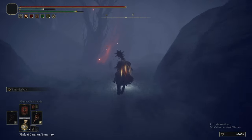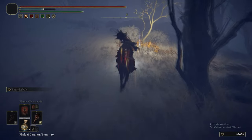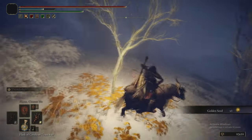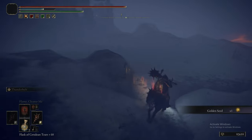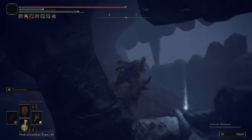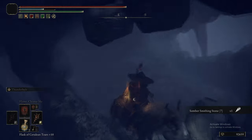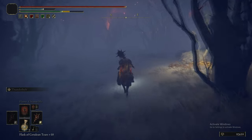I'll call it a projectile — it's kind of charitable to call it that. You can aim that independently from your direction of movement. Grabbing a Golden Seed on the way here. What you can do is send the Phantom towards an enemy and use the Slash portion of it to dodge away. It's quite cool — a very good tool for spacing.